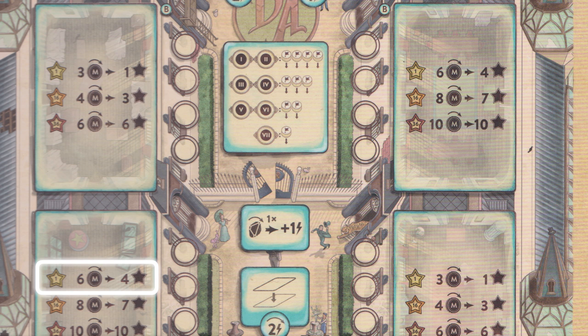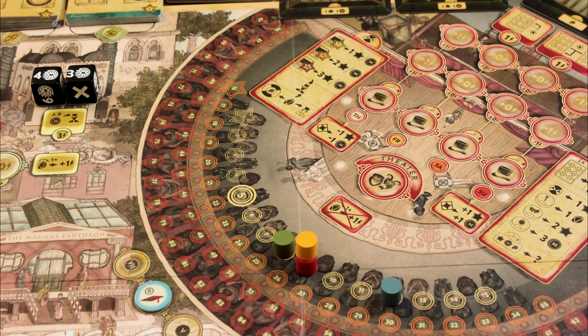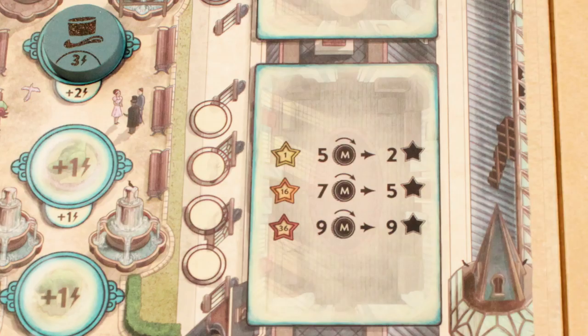Some of them give you a much better coin-to-fame ratio than others. As usual, you can't do level 2 and 3 stuff unless your score marker has passed 16 and 36 points respectively. But if you're dying to renovate a room that's higher than your score level, you can pay the difference in coins. You can only choose a renovation that you can afford.